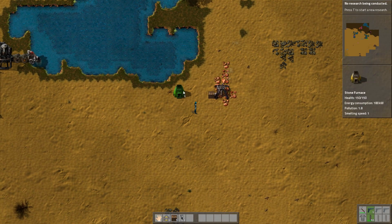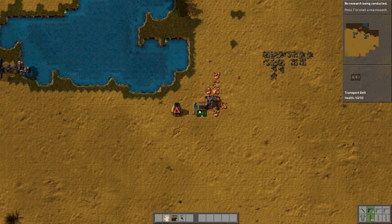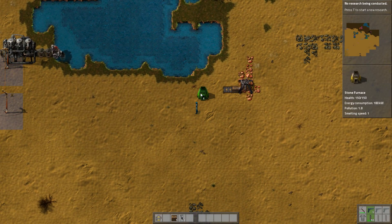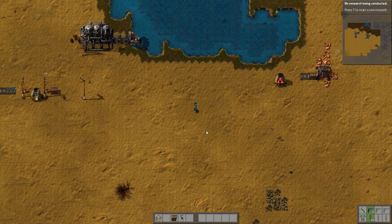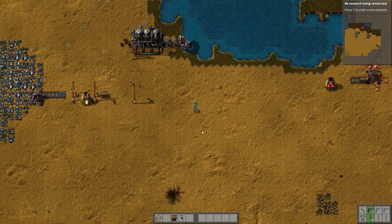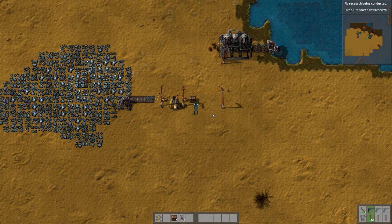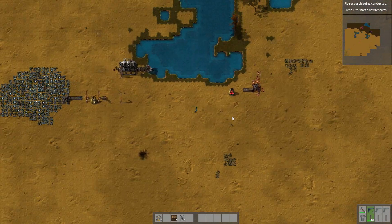We can set up some of the automation here. We can have like this go like that — we'll have to move this over slightly. And then we've got those burner inserters, but ideally we want to have the electric ones because they're a bit better. Fucking we need so much of this stuff — it's crazy. We'll grab some plates out of here because there's like a ton of them, which is great. And we'll try to get some power lines set up as well.